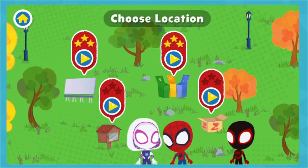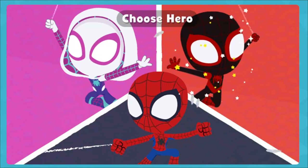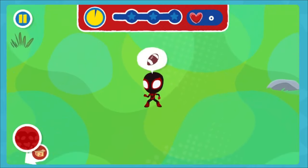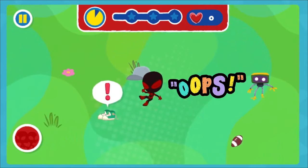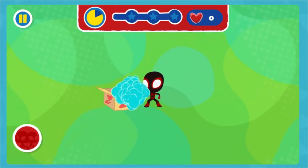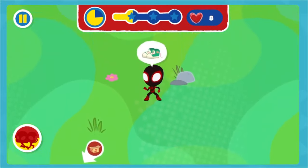Where should we go to offer our help? Pick one of us to play with. Spin! Pick up the donation items. That goes in the donation box. Uh-oh. Football!